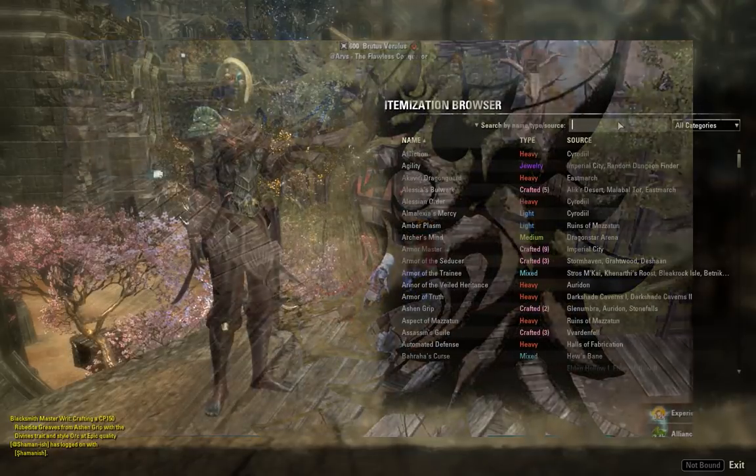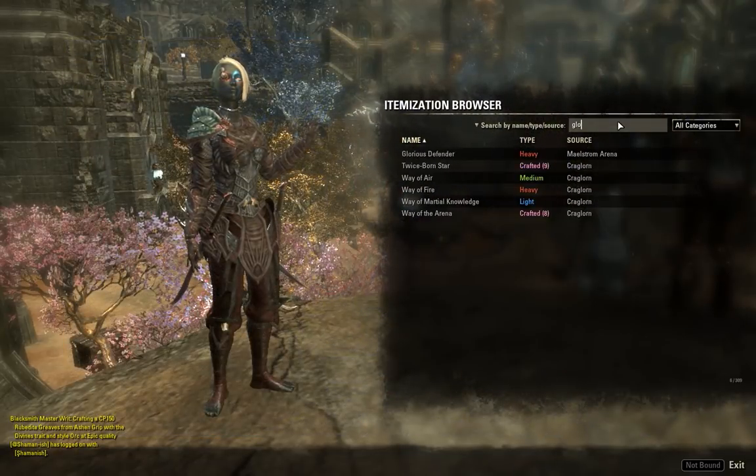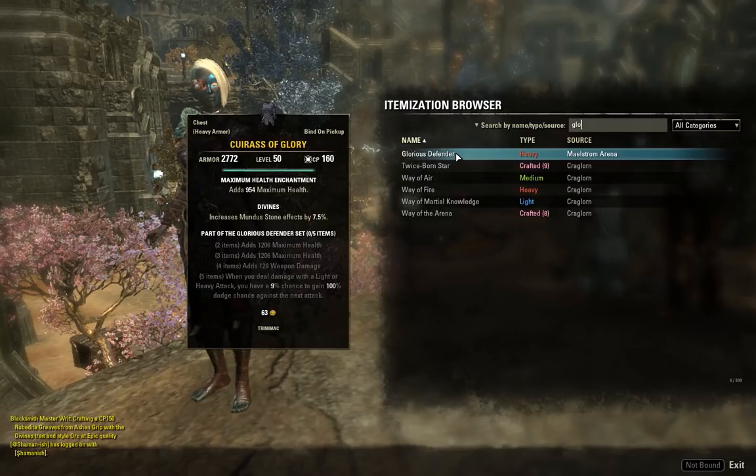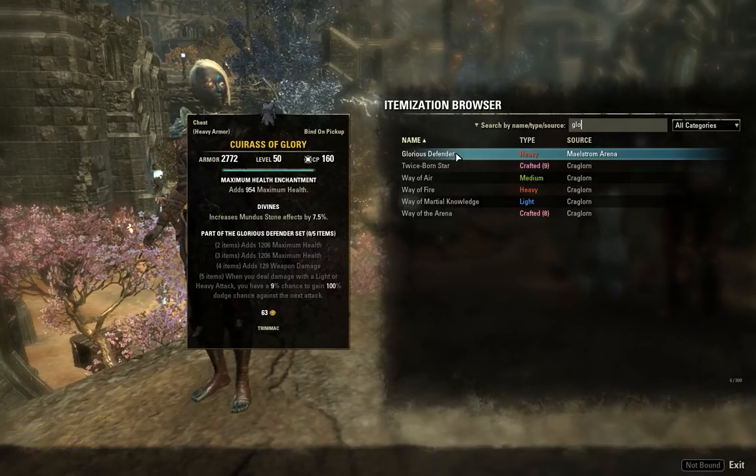Let's start with set number 10: Glorious Defender. This is a heavy armor set from the Maelstrom Arena, and it was chosen for the 10th worst set in the game. We've got a pretty decent two, three, four piece — max health, max health, weapon damage — not terrible for an offensive tank build. But then on the five piece, when you deal damage with a light or heavy attack, you have a 9% chance to gain a 100% chance to dodge the next attack.